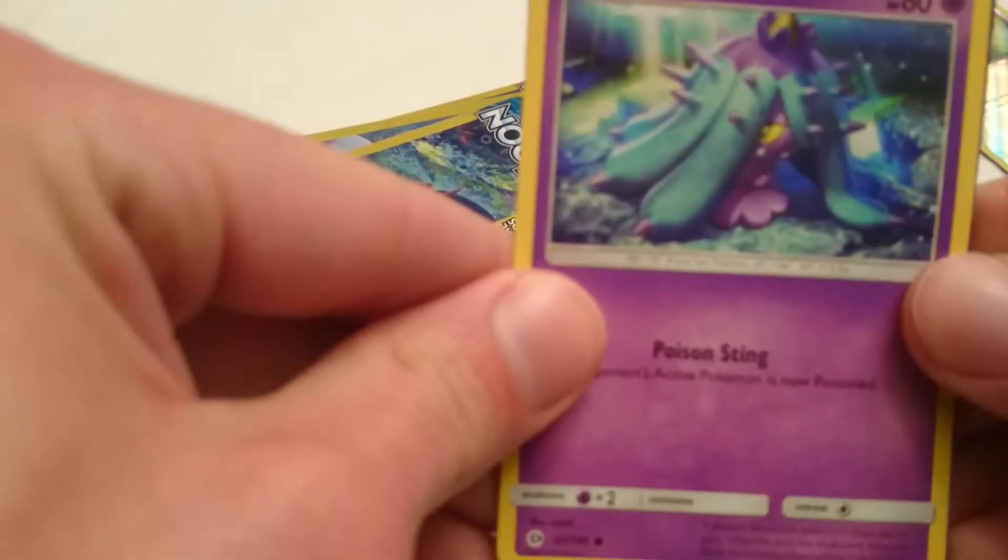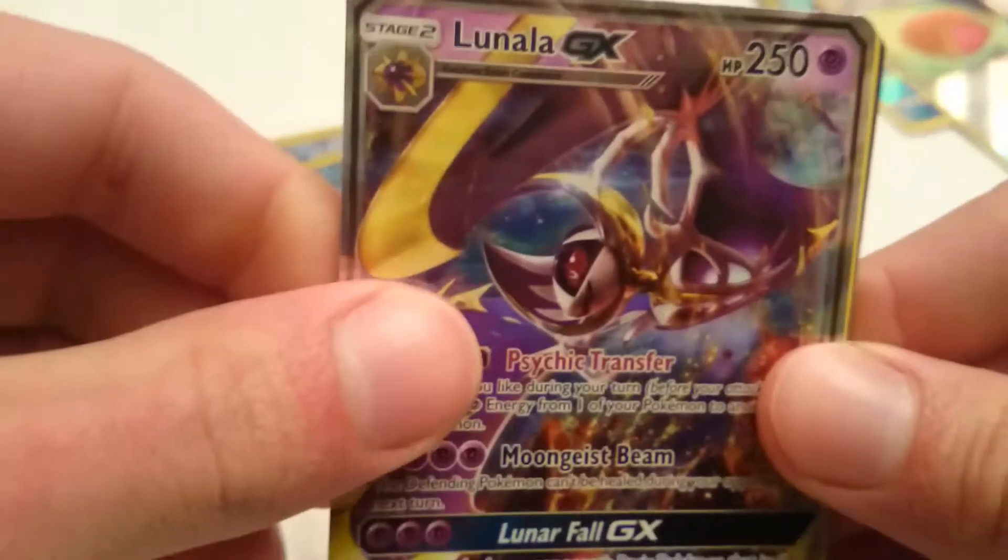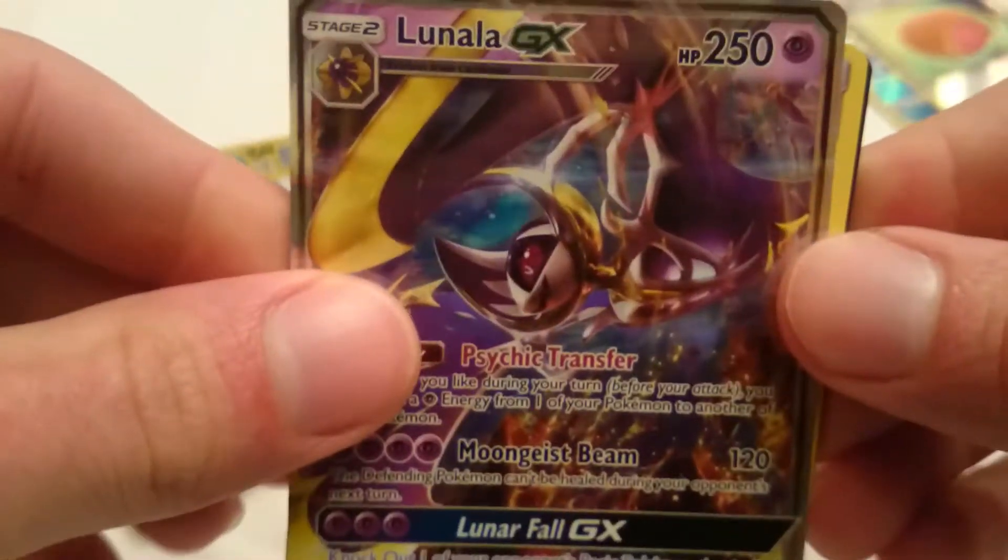We got a Miriini, a Lunala GX — that is awesome, yes! Lunala GX, bam! — and a Rampardos.